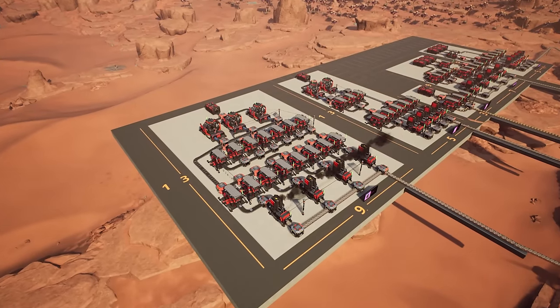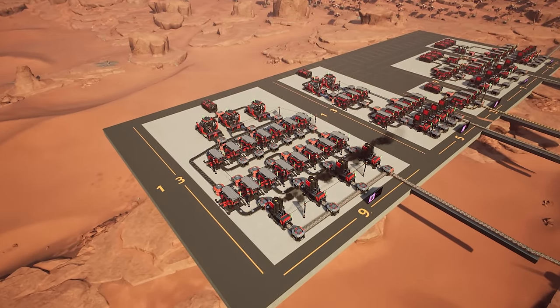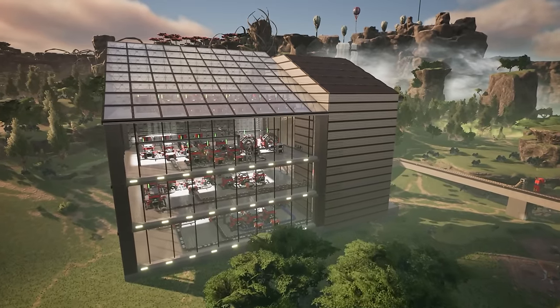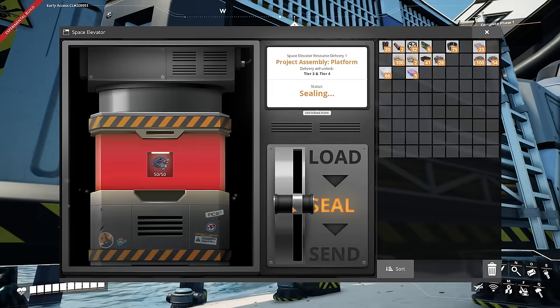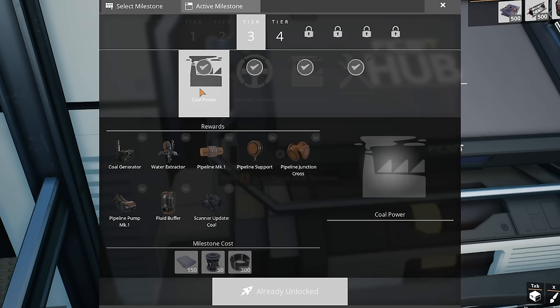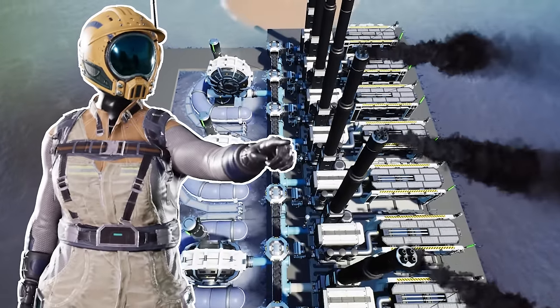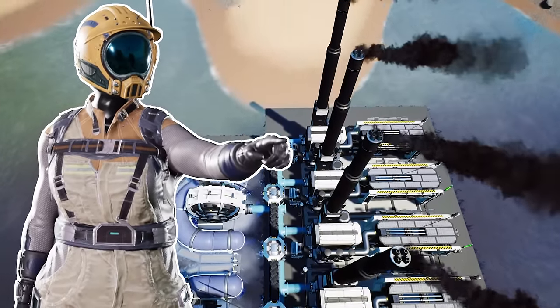Although you can put them side by side in one rectangular factory, you don't have to do that. You could do what I did here and build them vertically. Now that you are ready for tier three and you're about to unlock coal, you will want to know how to set up an efficient coal generator setup, and you can watch that right here.